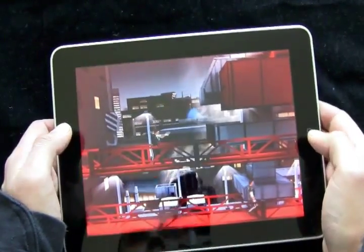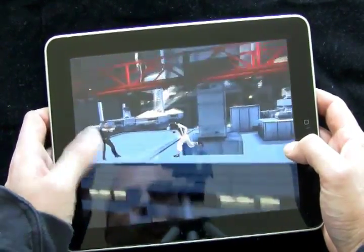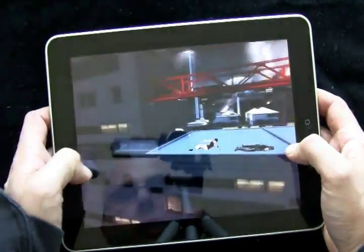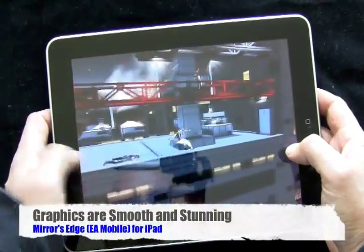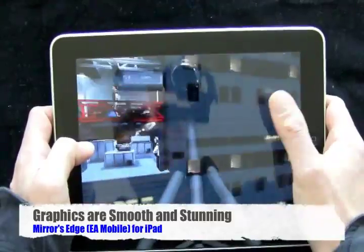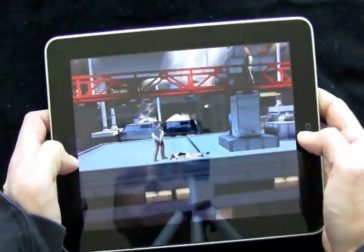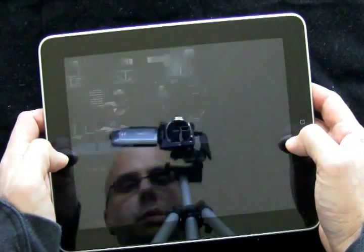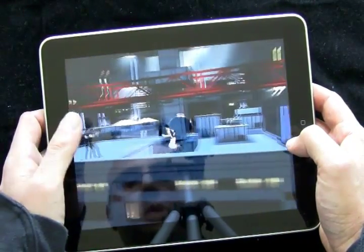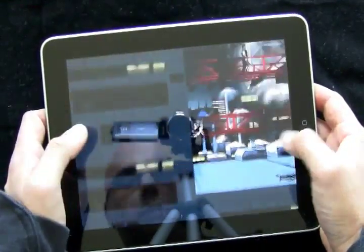Oh, I just got knocked out. I'm not that good anyway, and then also trying to do this while I'm talking. So I'm running and I'm going to do a little slide maneuver to take this guy down. I'm going to climb up to the next level here. Man, I'm so bad at this. Clearly I'm better than I'm showing you. There we go.